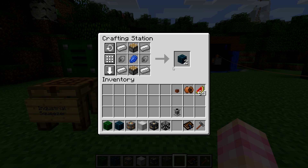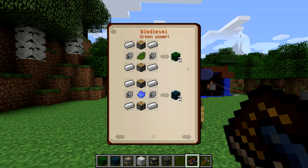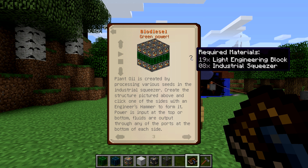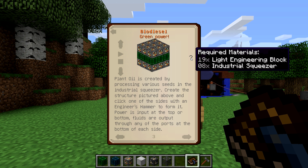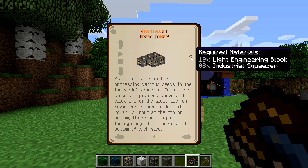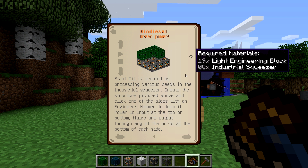And you get two blocks for that. In order to actually build these machines, you need eight industrial squeezer blocks and eight fermenter blocks. And for each of them, you're going to need 19 light engineering blocks. So you're going to need to put a lot of iron into these things. That's what I've noticed with immersive engineering — you need a lot of iron, which is why we make the crusher to get more iron.